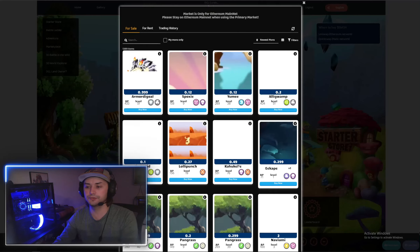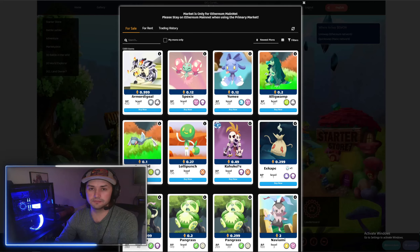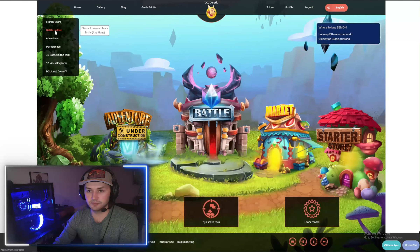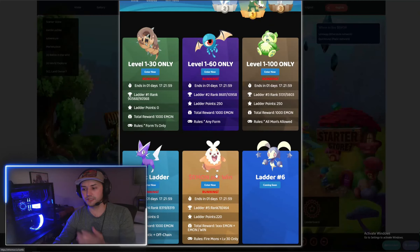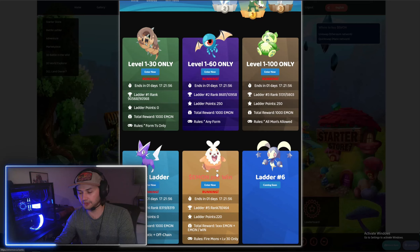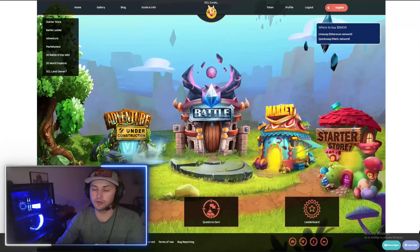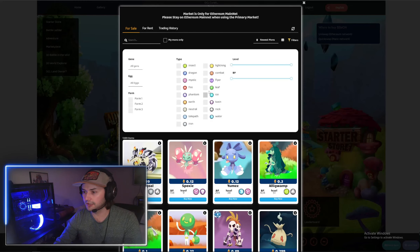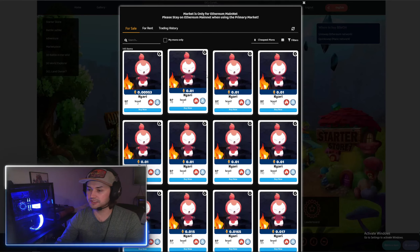So if you go to the marketplace here you can filter depending on what you want. If you're looking for a Firemon, for example, right now in the battle ladders we just saw that Ethermon released a play-to-earn ladder where you get Emon for every win, and it's Firemons only. So you might need an extra Firemon or two to participate in that ladder. You can go over here, filter by Firemons, and then filter by cheapest.